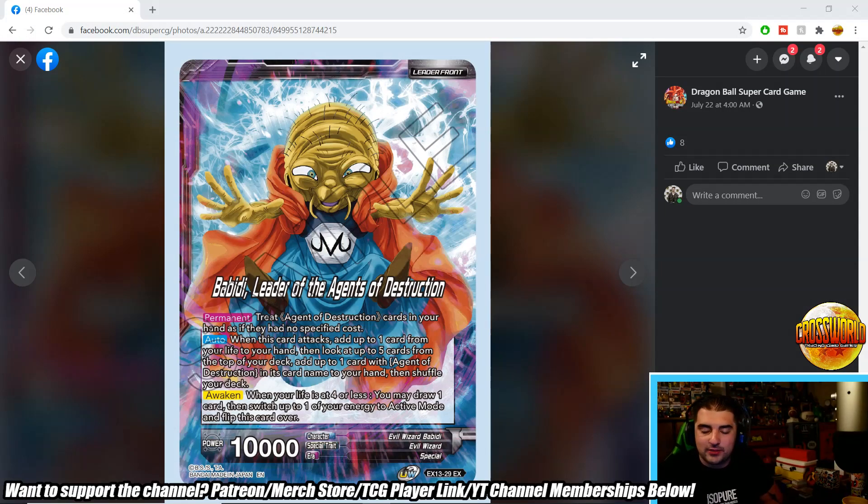What's going on, Dragon Ballers? Welcome back to another video. Today we're talking about the Agent of Destruction support coming out of the anniversary box. I've jammed a lot of games with this deck already and it's questionable — it's obviously very powerful. It kind of teeters the line between broken. There's a lot of free play, similar to what we saw with VegeX, though maybe not quite as much.